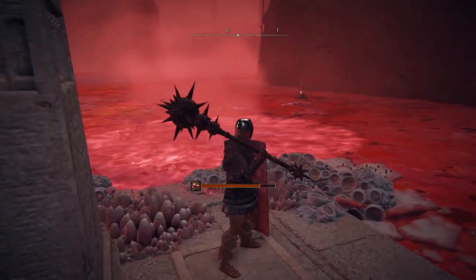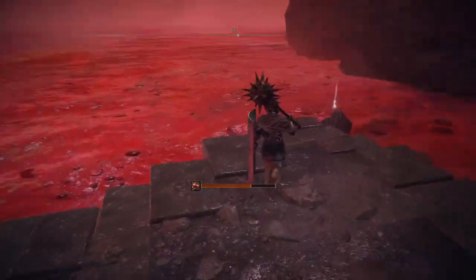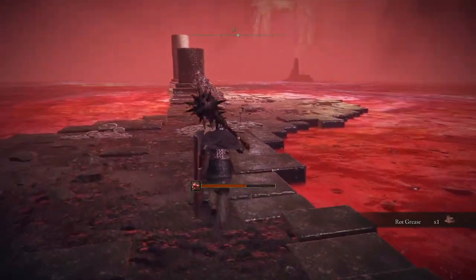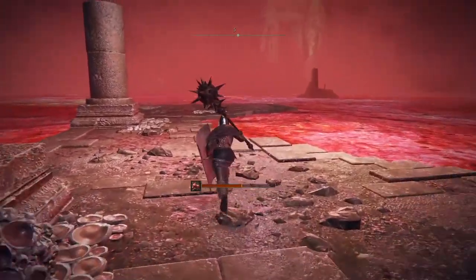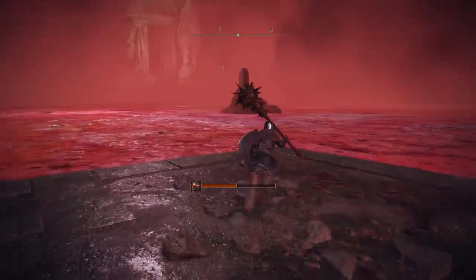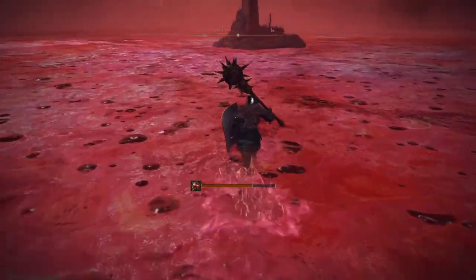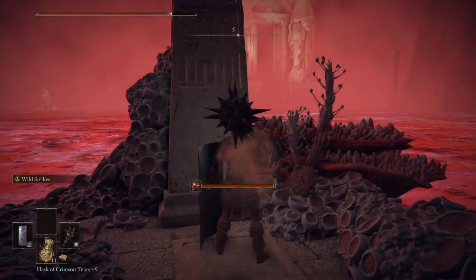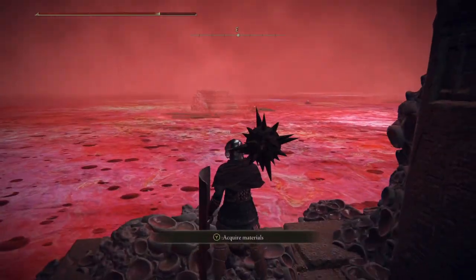I might get that one since it's right there. What is it? Rot grease. There are also basilisks hiding in the rot water here. I don't think it's possible to get through here without getting rotted at least once. It's just the price you have to pay for living in Miyazaki's world.